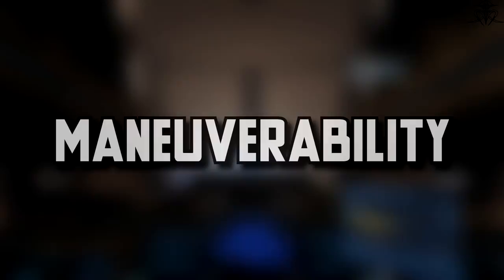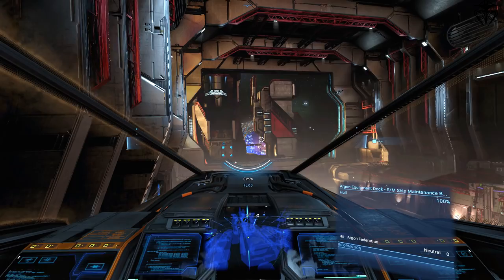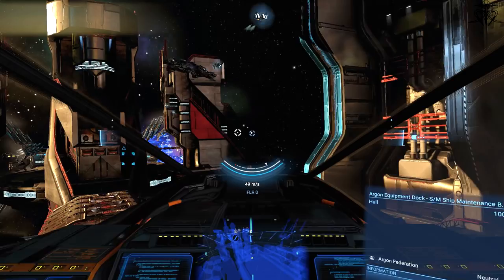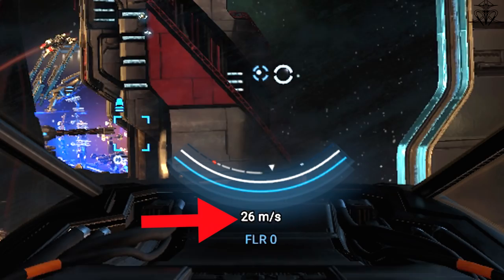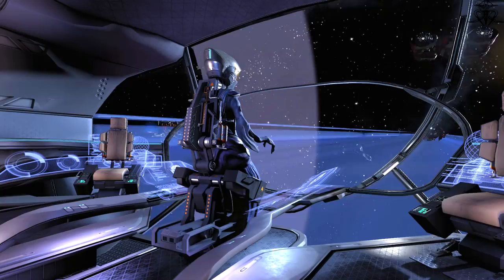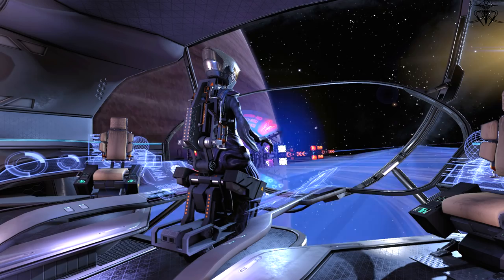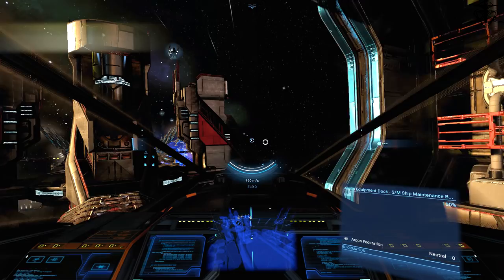Let's begin with the simplest yet most important things: maneuverability. First you get your normal forward and backward thrust, visible in the top bar of your HUD. Underneath that you'll see the meters per second your ship is currently moving. This should be simple to grasp, as should the upward, downward, sideways, and rotational thrusts. With precision movement and enough thrust you can achieve everything.